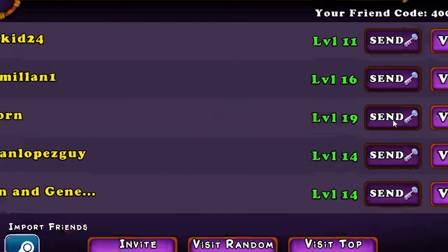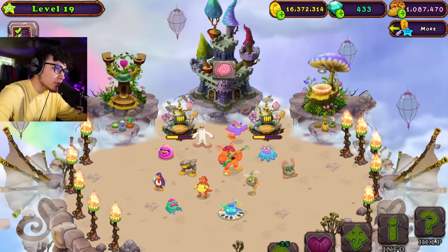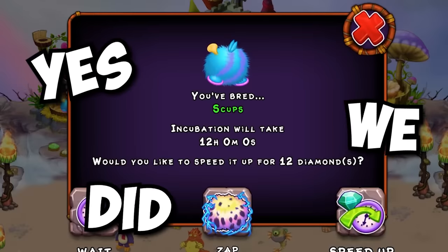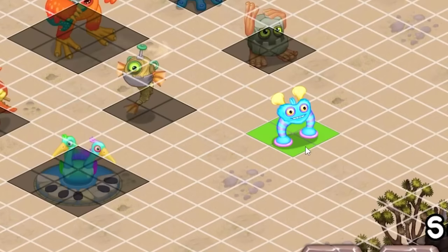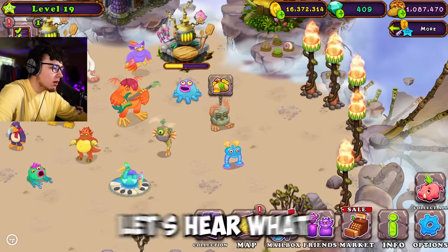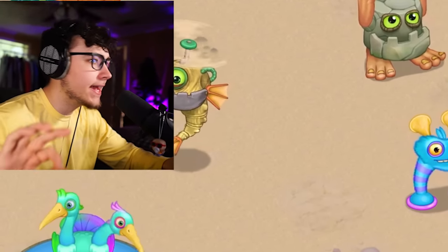You guys already know my friend code. So Scups — he has air, earth, and water. Air, earth, water — this shouldn't be too difficult to breed. Let's go for it: air, then earth and water. Let's throw them in. Did we get a first shot? Yes we did — we got Scups! Okay Scups, where do we want to place him? Let's put him over in the bottom right area to keep our monster placement pretty even.